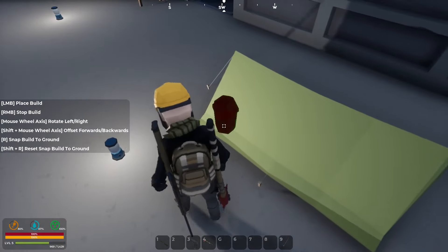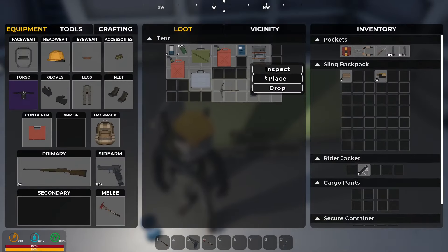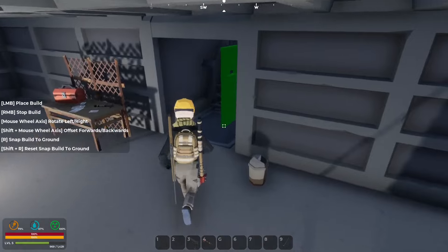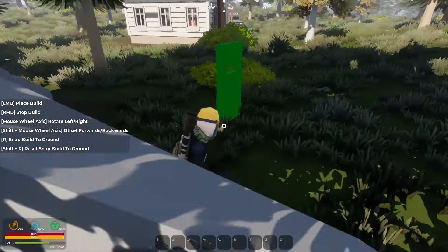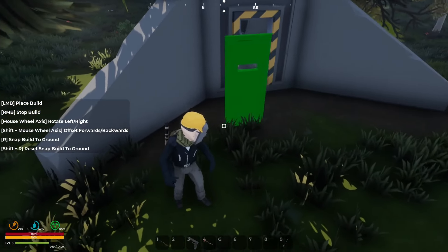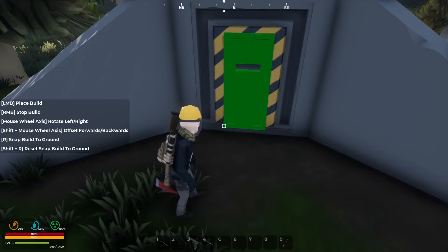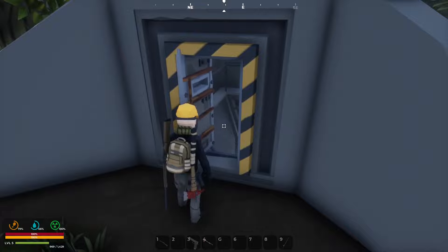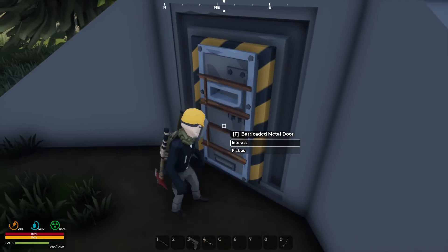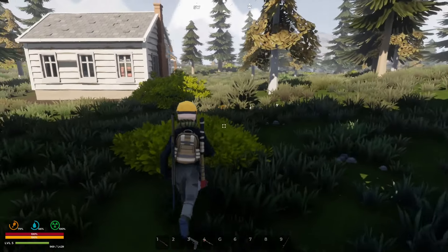We've got this bin - let's place that down just in case we want to get rid of everything. And I was thinking this door, I wonder if I could put that on out here. It's probably going to look terrible but let's do it for science. How's that look? I mean to be honest it's not great but it doesn't look terrible, does it? Yeah it works, it's not brilliant but we'll go with that.